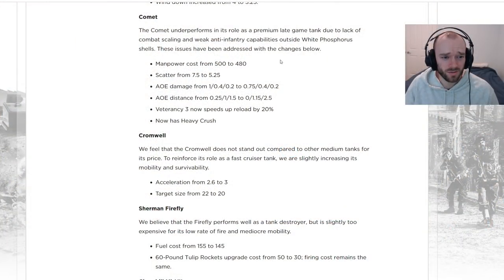Quite a few changes to the Comet here — it hasn't really seen much use lately, especially after its moving accuracy was nerfed from 0.75 to 0.5. Manpower cost is going down from 500 to 480, similar to the Panther which is around 490. Just a very small tickle to the manpower, but its AOE is being reworked similarly to the heavy tank reworks.